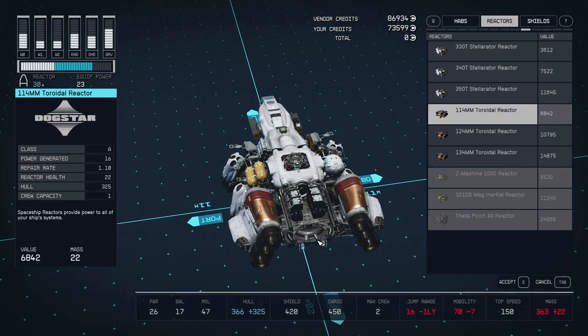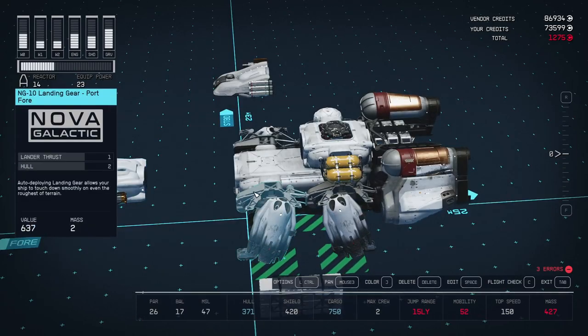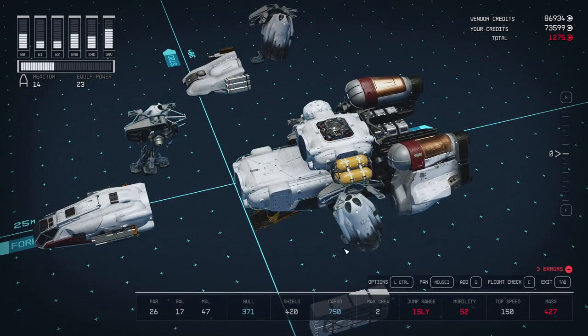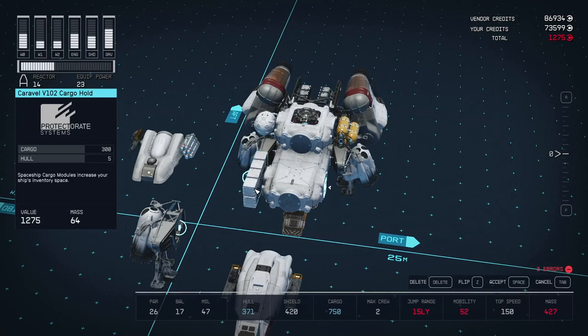I decided to hold off on the reactor selection until after I refit the whole thing. I wanted to have more space inside, so removing the center module — you don't have to actually pull all these off normally — but I also wanted to add cargo bay space. These cargo holds can go on the side of these modules.